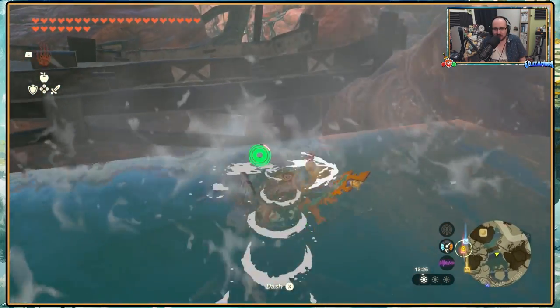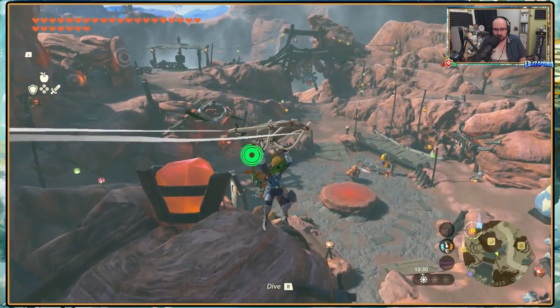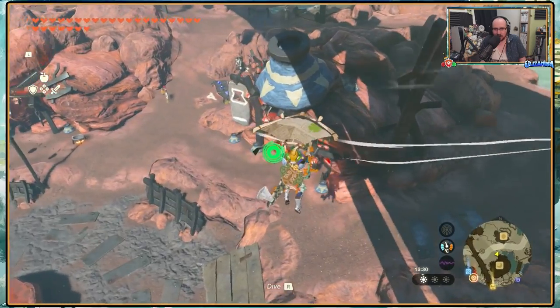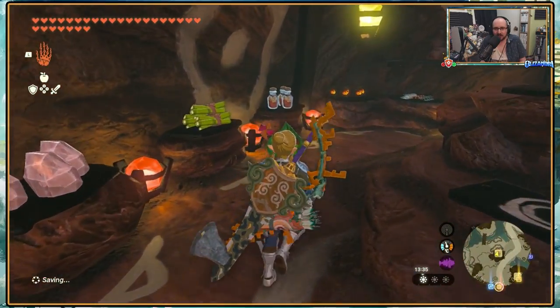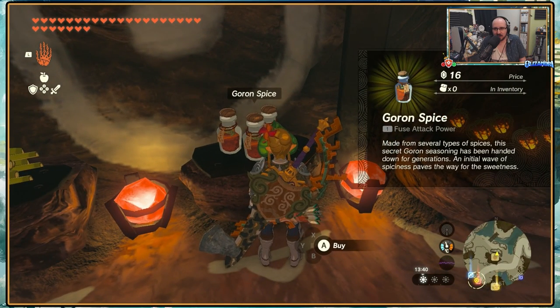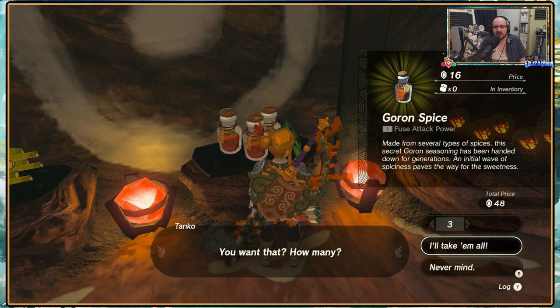Alright, go on - Spice and everything nice. So the actual shop is here, right? I say that when noticing the big jar on it. So go on Spice - it's 16 a pop. I will take them all.